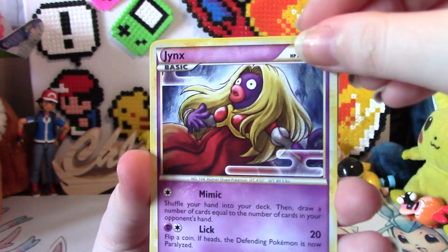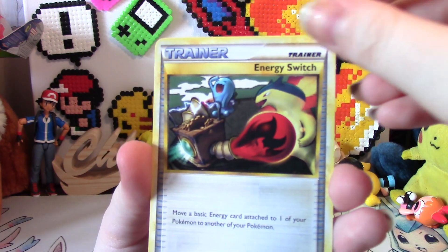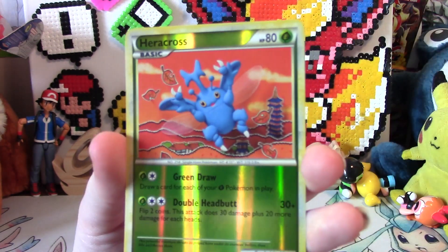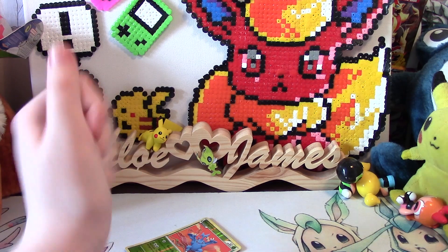So we've got a Chansey, a Jynx, a Caterpie, a Marill, Vulpix, Metapod, a Trainer Energy Switch — I really like that, it's awesome. A Trainer Pokemon Communication, a Reverse Heracross, and a regular rare Aerodactyl. Unfortunately we didn't get anything super cool, but the Reverse Heracross is really cool.